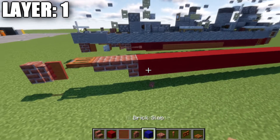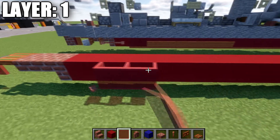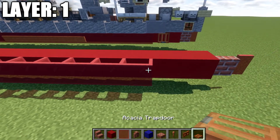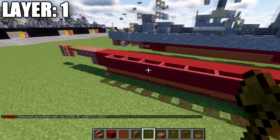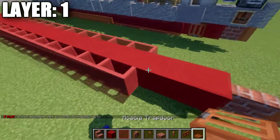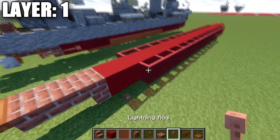After that, we grab our red stained glass panes. Going to the side of the second-from-last block, we go 14 blocks forward — a row of 15 total. We do the same thing on the other side. Then we place an acacia wood trapdoor on both sides of this red concrete block up front. Toward the rear, we grab lightning rods and place two lightning rods coming off these red stained glass panes.